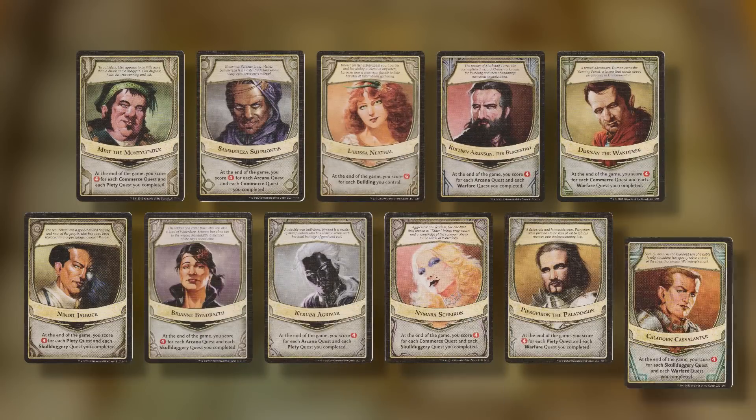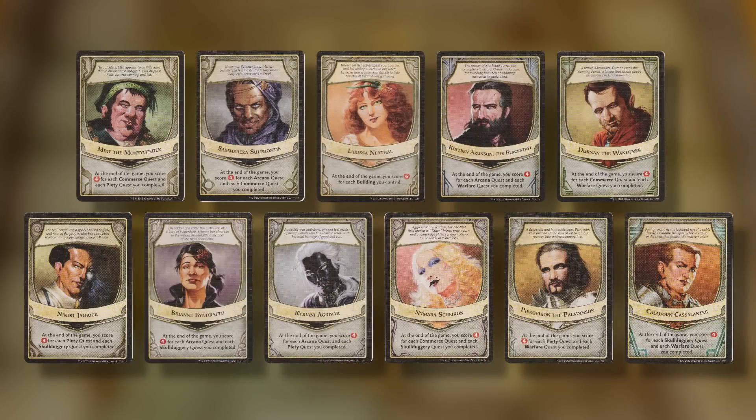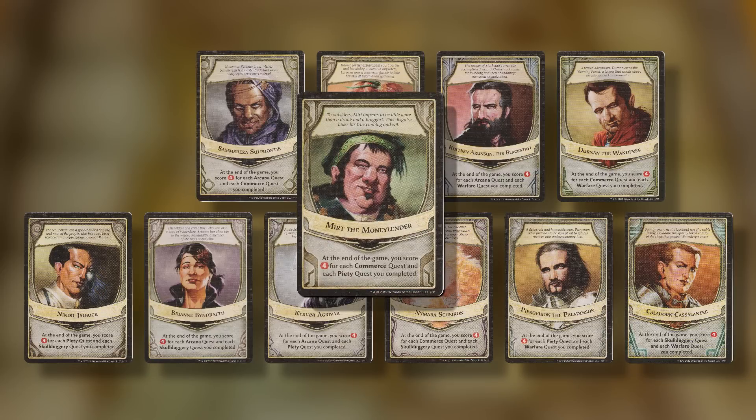Each of you is dealt a secret role card with a different Lord of Waterdeep on it. The lords all have certain predilections. Most of the time they'll favour two types of quests. For example, Mert the Money Lender gets more points for completing Commerce and Piety quests.